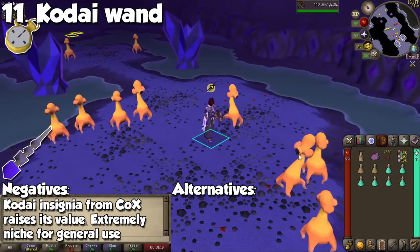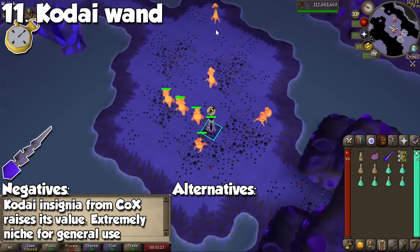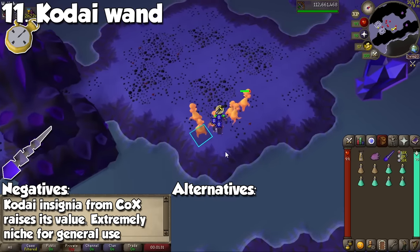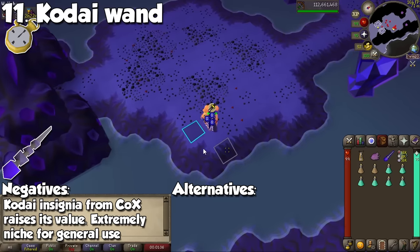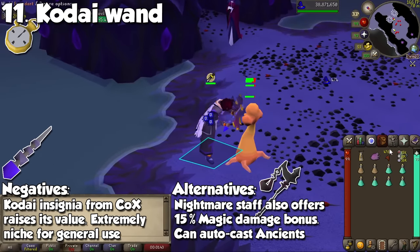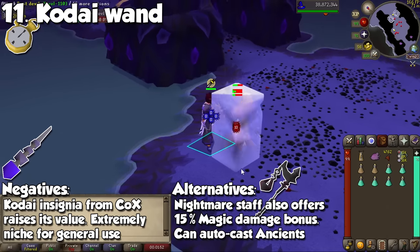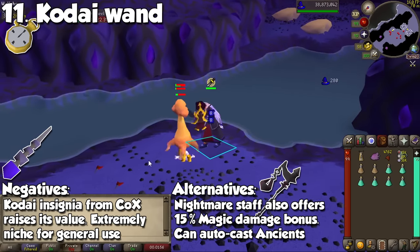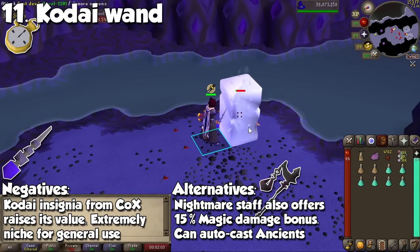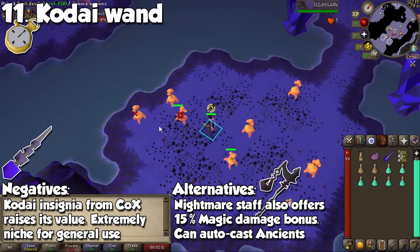Speaking of which, the Kodai Wand is next on the list. Some of you may flame me for it because the Kodai is useful at places like the Inferno, TOB, or Bursting and Baraging through Slayer, but we have more alternatives for it. The reason why it's so expensive is because the Kodai Insignia is a mega-rare drop from Chambers, and it's not even one of the best drops on the table. It has also lost a little bit of popularity thanks to the Divine Rune Pouch, since you can just bring Water Runes as your fourth rune slot for spells at places like the Inferno. An obvious alternative is a Nightmare Staff — you don't even need to attach an orb to it. Despite having 12 less accuracy and damage, it provides the same plus 15% magic damage bonus and can auto-cast ancient magic spells. The Kodai Wand sits at 95 million GP, and the Nightmare Staff at nearly a fourth of the cost at 25 million GP.